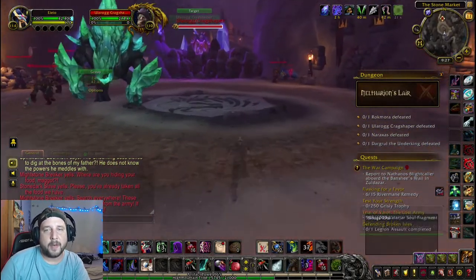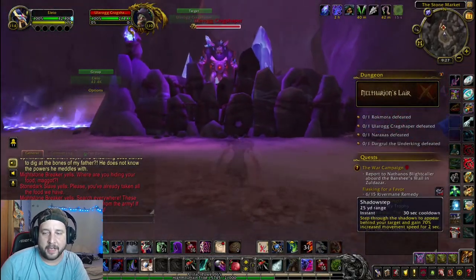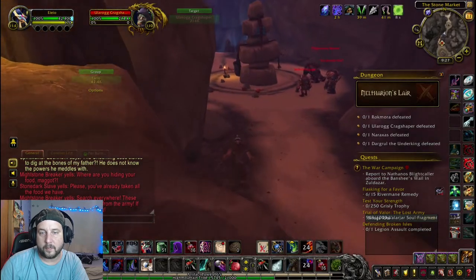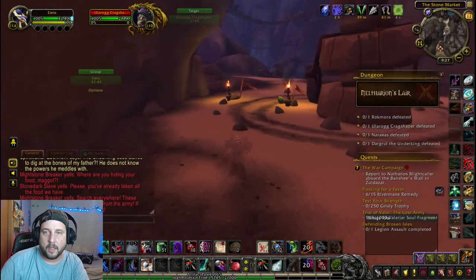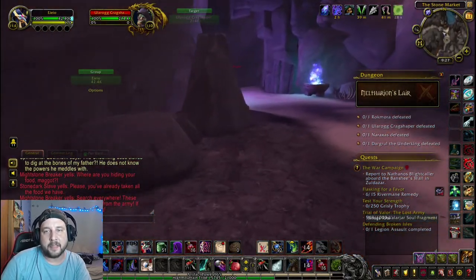I did all the quests with my Rogue and I don't want to grind somebody out to Revered again. Shadowstep him — gets us through that barrier. And now we're coming up to Naraxis, which is the one boss that gives us High Mountain rep.